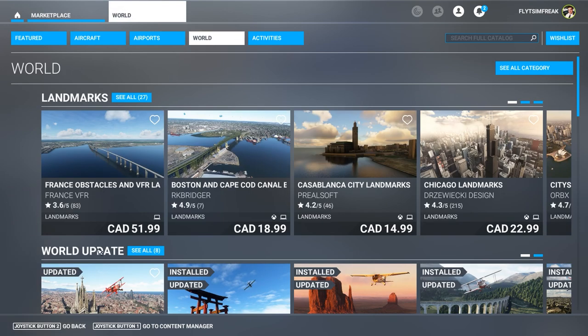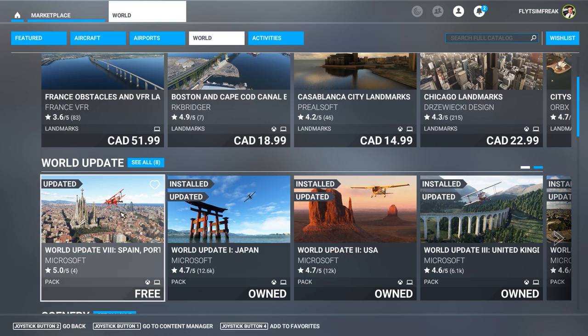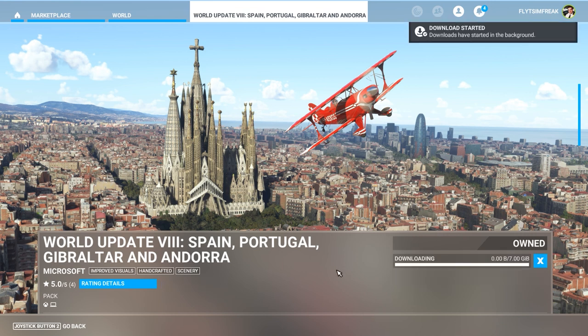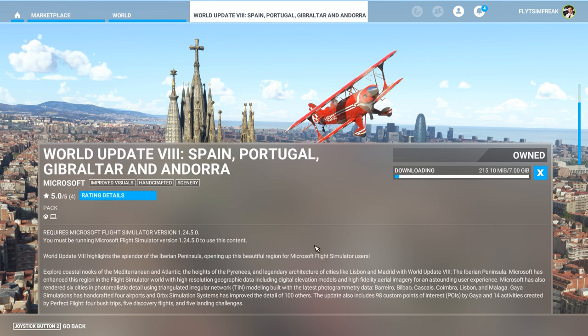Once you click on 'World,' scroll down and the second option is the world update for Spain, Portugal, Gibraltar, and Andorra. It says 'Free' — click on it, and then on the right-hand side click on 'Get and Download.' Once you click this, it's going to start downloading and this will give you all those POIs, updated airports, aerial photogrammetry, and everything else for the locations.